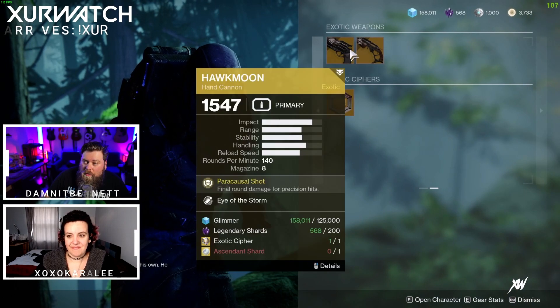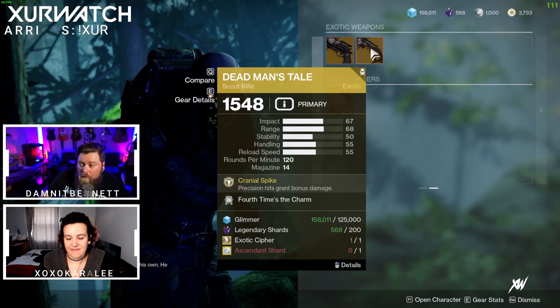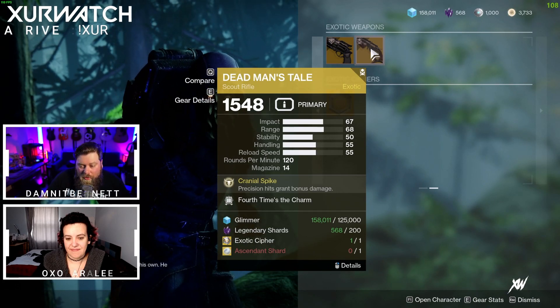Also in Xur's new inventory, we do have the Hawkmoon with Eye of the Storm, and Dead Man's Tail with Fourth Time to the Charm.